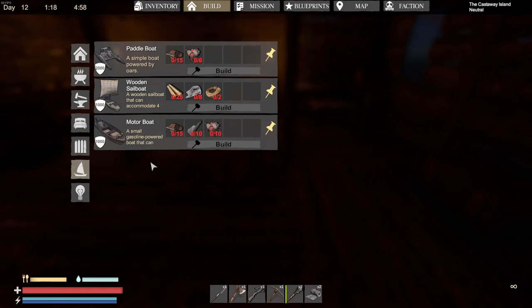Ten components is a lot, and the biggest downfall of the motorboat is it takes gasoline. I've only got about six cans of gas and I can't craft gas — not sure if that's even in the game yet. I'm trying to decide between the motorboat and the sailboat. The sailboat is about fourteen cloth total. I'm okay with the paddleboat right now. Eventually I'll definitely make the motorboat — it's pretty cool that I found the blueprint already.